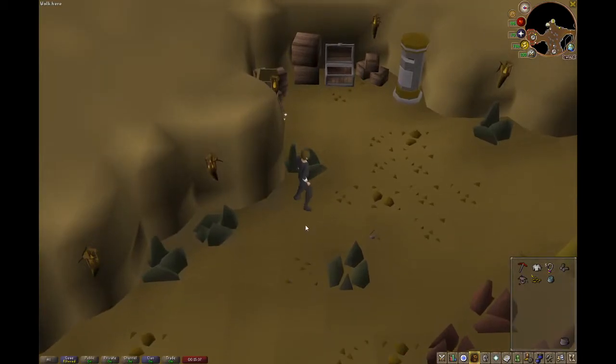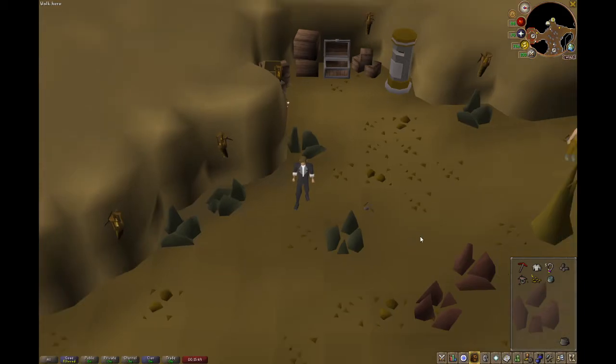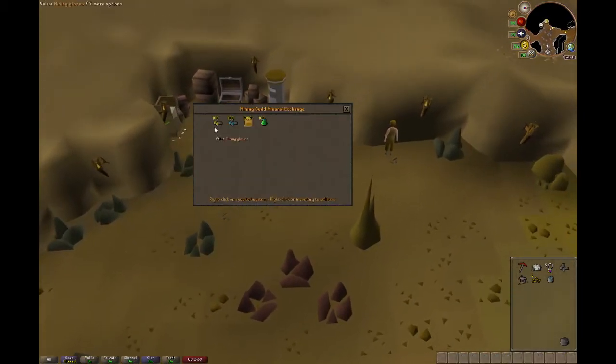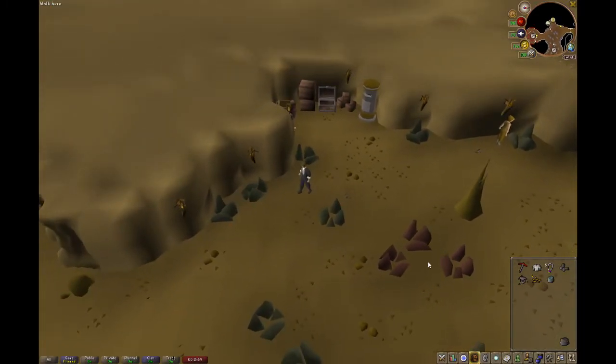So we've established you want to be level 60 mining and in this location. Your first goal for mining coal efficiently is actually to get the mining gloves — not the expert mining gloves, just the standard mining gloves. It takes 60 unidentified minerals, and the fastest way to get those is by power mining iron.